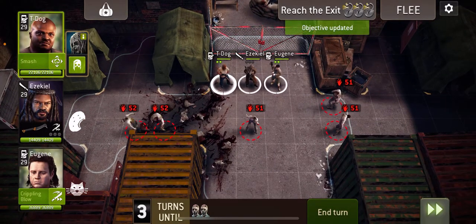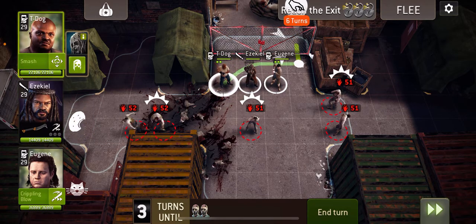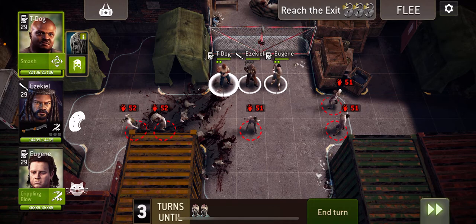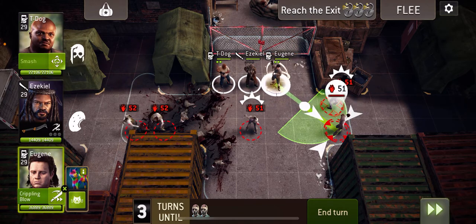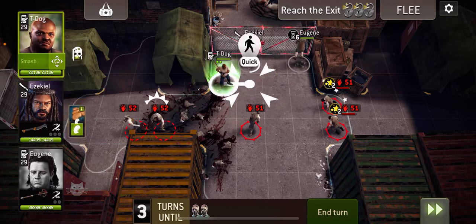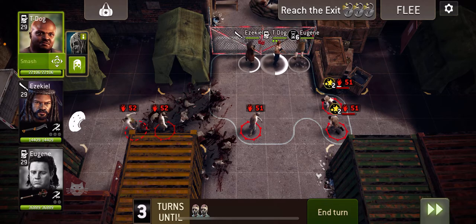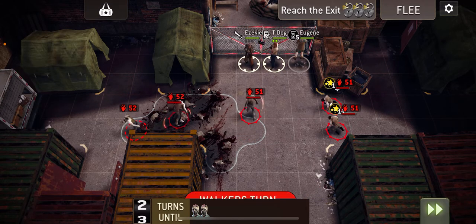We're going to put Eugene on the gate, so we're going to stun these two first and then get him on the gate. And then we're going to leave Zeke and T-Dog in the overwatch, hoping to stop this one.